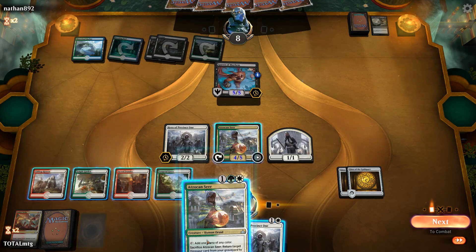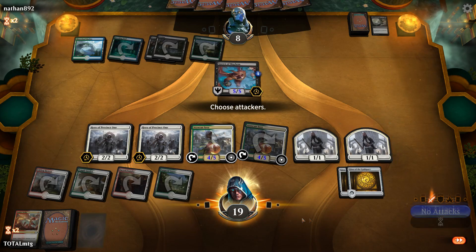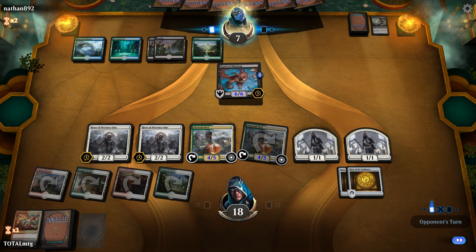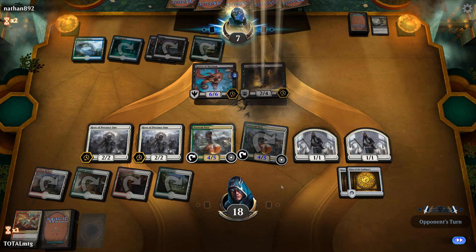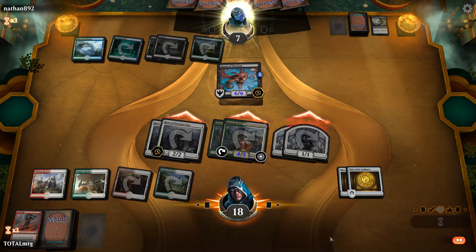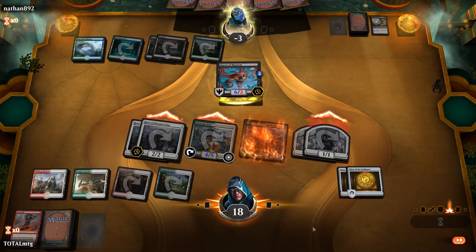Precinct One comes back. I played that completely the wrong way round — I wasn't going to play the hero and then decided I would. Twilight Prophet comes down for the opponent — Lava Coil is lovely, gets rid of Twilight Prophet. Let's attack with the team: four, five, six, seven, eight — bang bang bang bang bang — and we win match two! We got our way around Thought Erasure in the end.